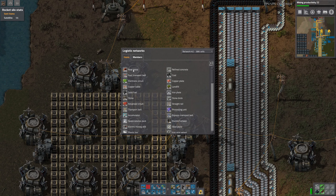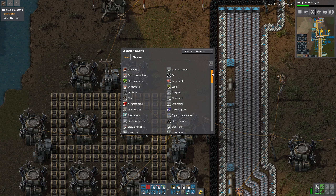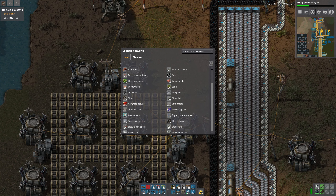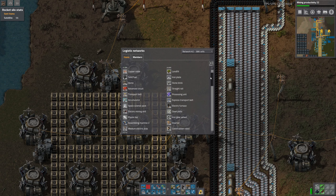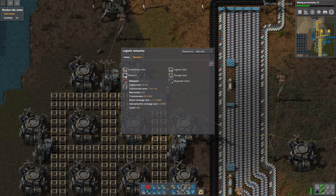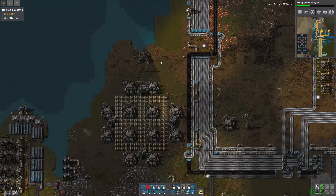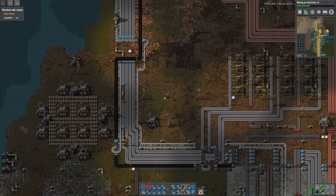Let's have a look at our logistic network actually. 65,000 raw wood. We do have quite a bit of concrete. 10,000 fast transfer belts. 7,600 electronic circuits as well. Solid fuel also quite a bit. There's like one player in the logistic network as well, cool. I wonder where that comes from.